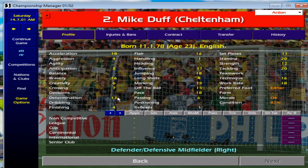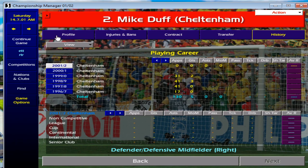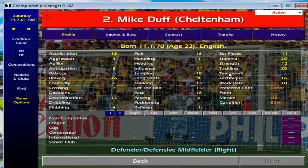Next is the legend himself on this game — 23-year-old Michael Duff. Acceleration 18, Pace 18. This guy turns into the best fullback on the game by a mile. I cannot recommend anyone more than Michael Duff on this game — everyone needs to get him. He's 28 grand from Cheltenham, and you very rarely have to go over 100 grand to buy him. You can be a Division 1 team and bid for him. Whenever you play him, he always averages around an 8 — he is just a ridiculous player who will always push on and do the job.